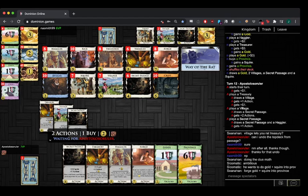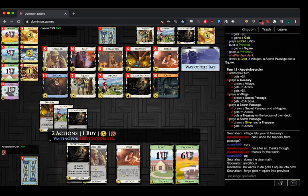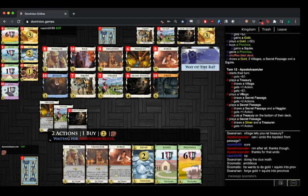Crypt could also be a decent gain of Haggler at some point. At this point they're so thin they don't really have too much treasure to stash away. I don't really see Crypt being that helpful. Maybe if they add two more golds to the deck — at that point the Province pile is probably too low. Crypt is one of the few cards on this board that does let you increase your hand size, but not in a particularly useful way.